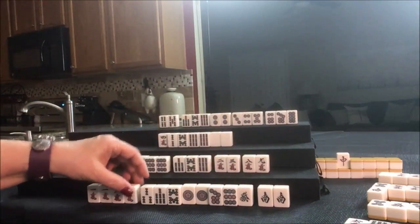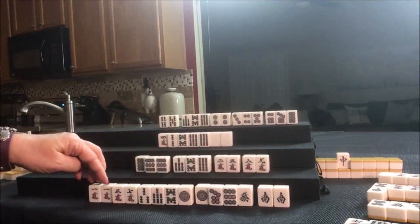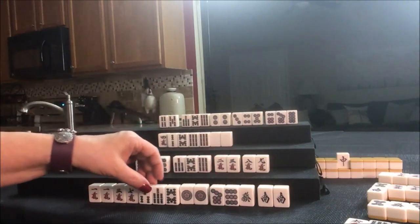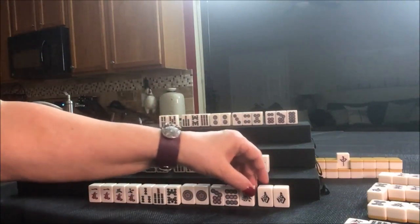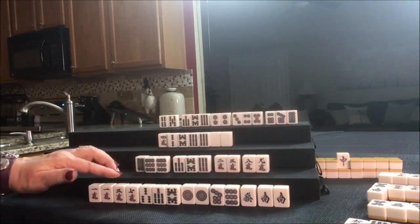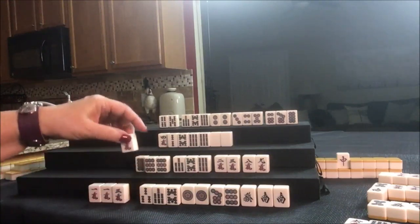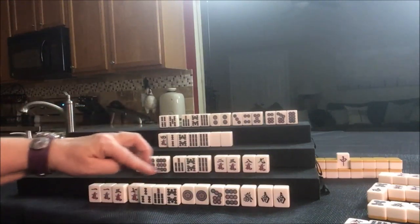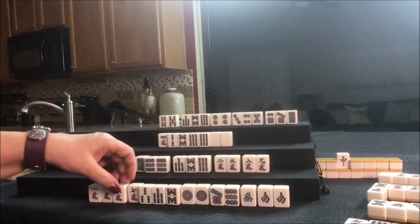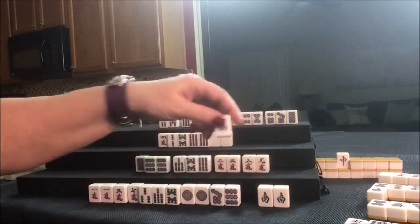Now we have potential Pung here and here for outside hand — 4, 4, 4 and 2. Green dragon. 7-crack was thrown — 7-8-9, 7-8-9, 7-8-9, potential Pungs. Either of these could go, or even the green. Let's throw the green.